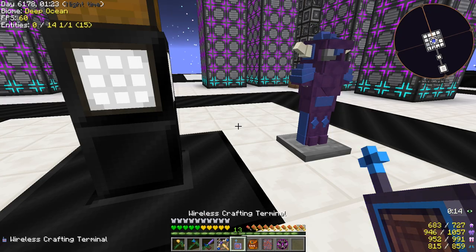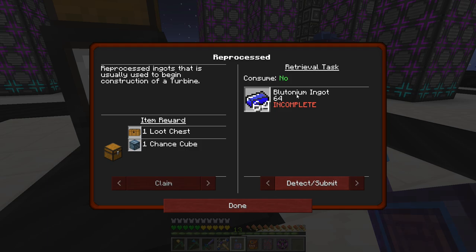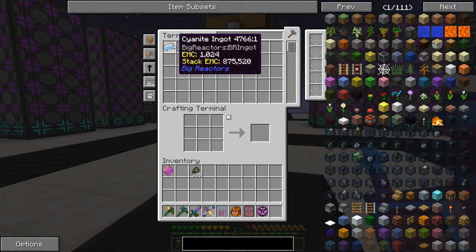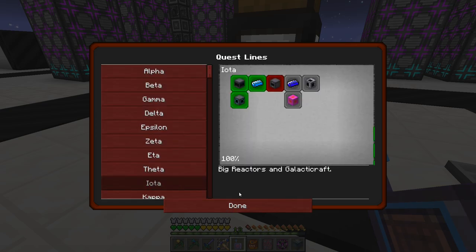Our next quest — let me turn NEI back on. In the Iota section, this one wanted us to have cyanite. It says reprocessed ingots — that is usually used to begin the construction of a turbine. This just wants us to have a retrieval task of the cyanite: a byproduct when you use a big reactor. We just need a stack of that in our inventory to complete the quest. There it is — we'll claim it. That's just a chance cube.